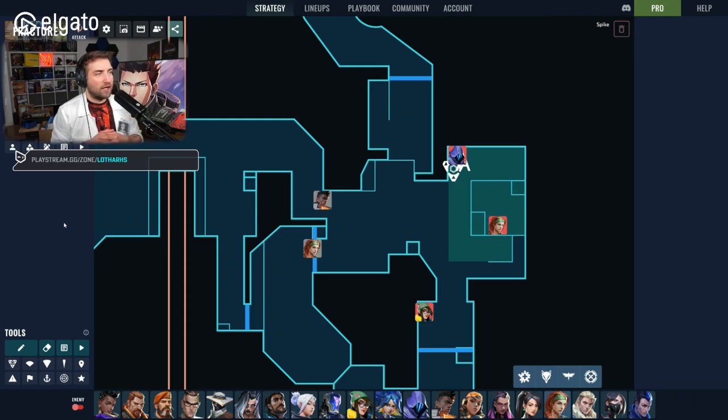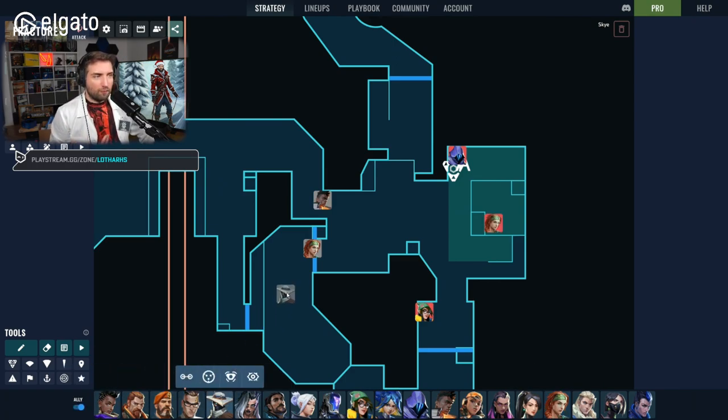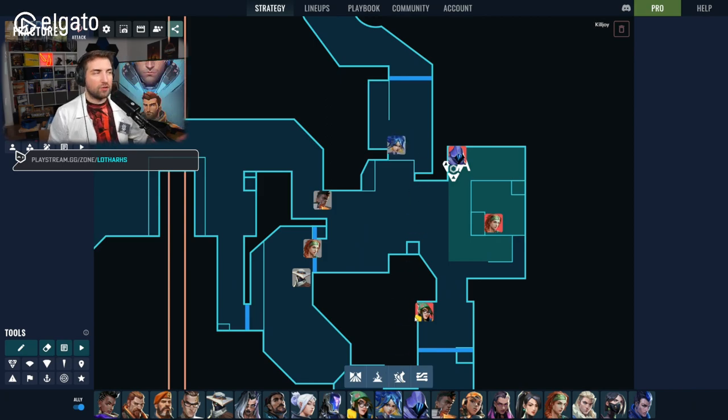First we're going to go to the Fracture mini-map and explain what is happening. The red team is attacking on A site, they've planted on a default, and they have three players on site: one in the corner, one in main, and one on top site. The opponents are going to come from CT, from sands, maybe also from dish.